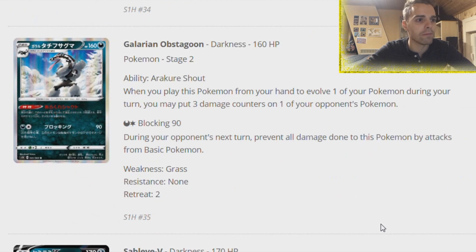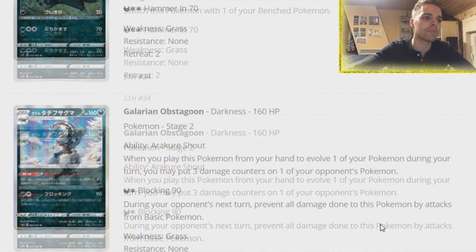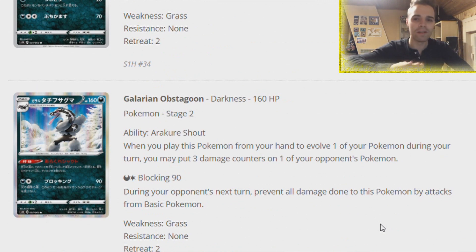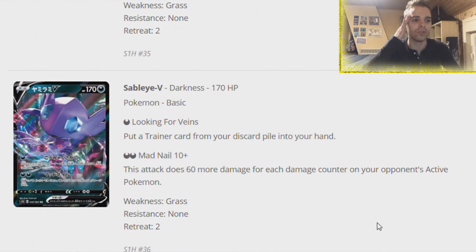We have Galarian Linoone - when you play this card from your hand to evolve one of your Pokemon, you may put three damage counters on one of your opponent's Pokemon. The Galarian Zigzagoon does one, and Linoone does three damage counters. Maybe this could be a deck - Crobat was played during its days and this will do its job. Sableye V can put a Trainer card from your discard pile into the hand - pretty much like the Sableye we got used to. Get your Crushing Hammers back, though Oranguru in that instance is way better.